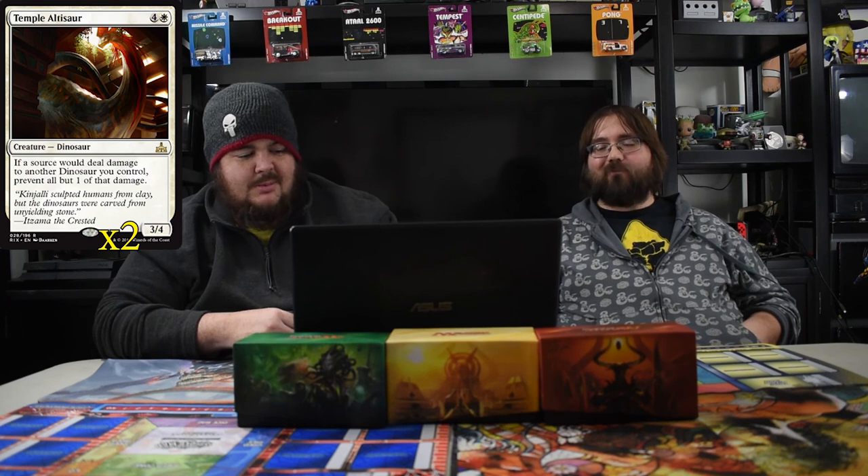The next card that really helps is Temple Altisaur — a 3/4 for five. If a source would deal damage to another dinosaur you control, prevent all but one of that damage. This is another card I really wanted to play. If you're against another dino deck and it gets popular, you just win — your dinos take one damage and they take all of it. With Enrage triggers, it just helps you out. In the pre-release I saw Altisaur alongside Trapjaw Tyrant and it was silly — you have five power that's nearly unkillable because you need five separate damage sources. That source deals 16? I take one. Amazing blocker. Super secret tech in this deck.